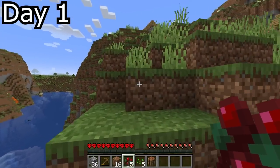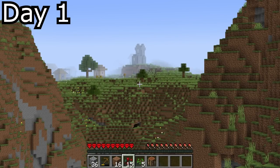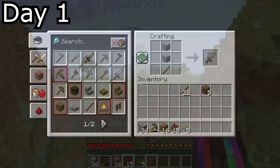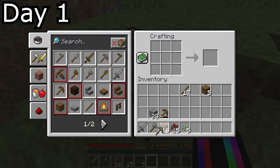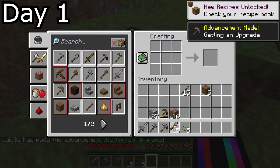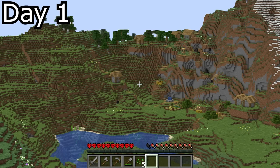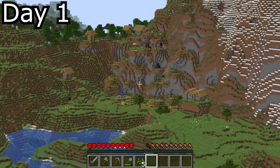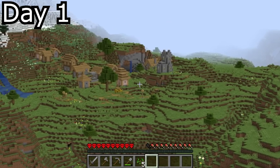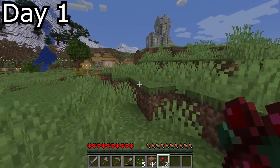I go to the village to investigate and end up spotting another village in the distance, making it a choice between the two villages. I'd planned to get a trade hall set up, but depending on the layout of the village, certain villages are easier for transporting villagers with boats. Turns out it's actually a choice between three villages — out of the three of them, first, second and third, I went with the third village. Personally I think it looks the best for what I've got planned.